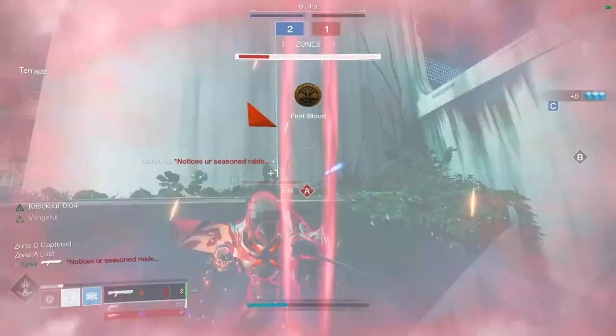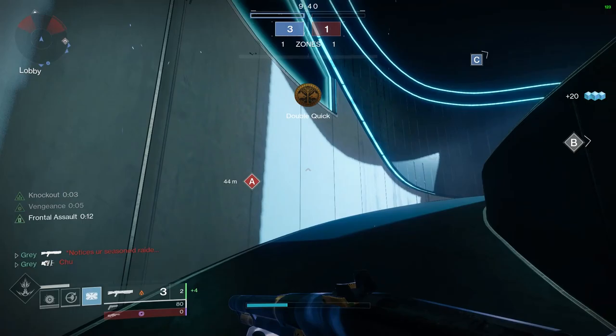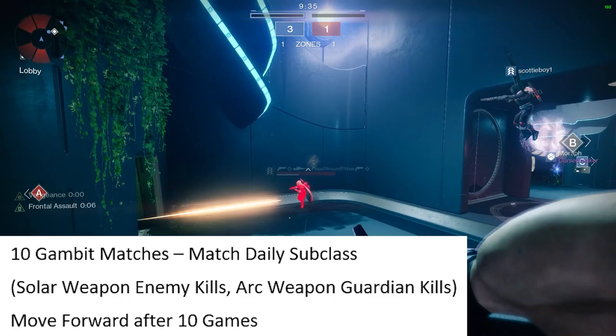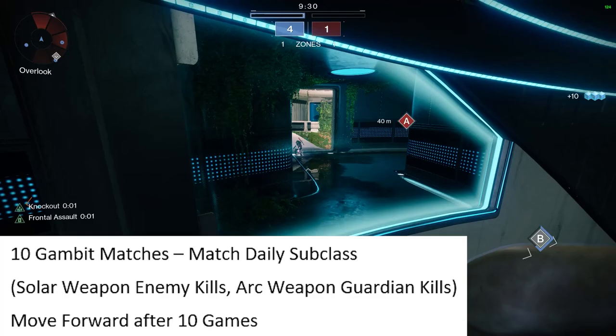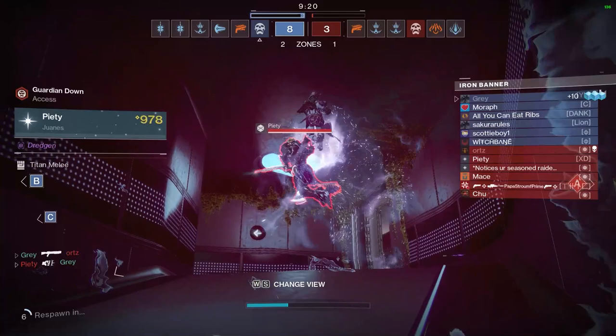Moving over to Titans — again, initially you're going to need to do those 10 Gambit matches and match the daily subclass. As a Titan, you're going to need solar weapon enemy kills, and if possible, try to get guardian kills with an arc weapon inside Gambit. If you can focus on these weapon types while doing these activities, after completing those 10 Gambit matches you can move on.